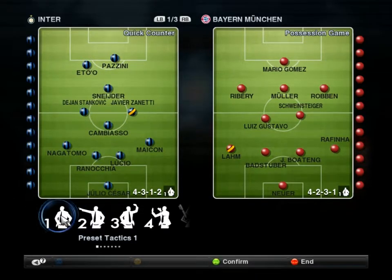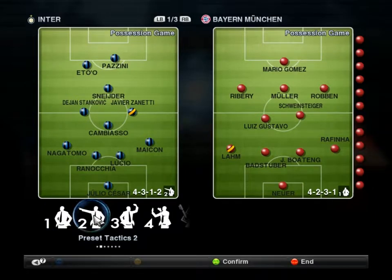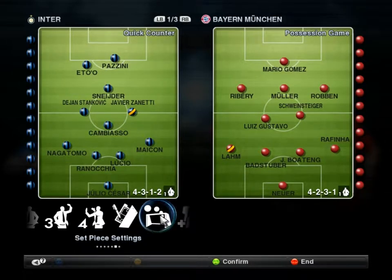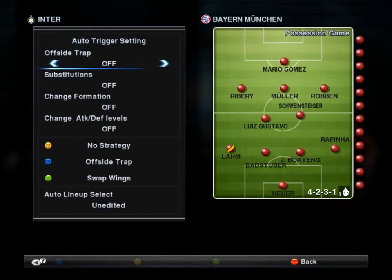We have strategies here. You can see at the top right corner of my Inter side — you can have quick corner, possession game, long ball, or just standard. You can preset them, and this gives you the feel of football manager. There are also set piece settings and technical assistance — I'm not so sure what technical assistance is. But you can see this is so similar to football manager.